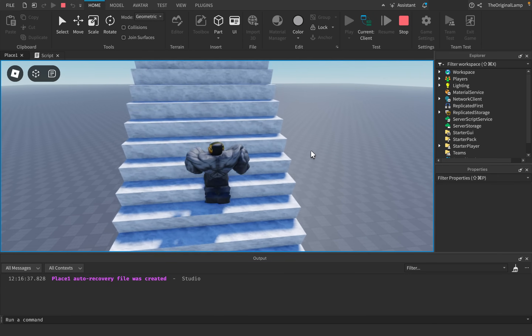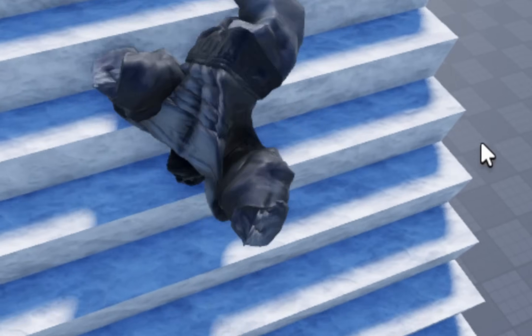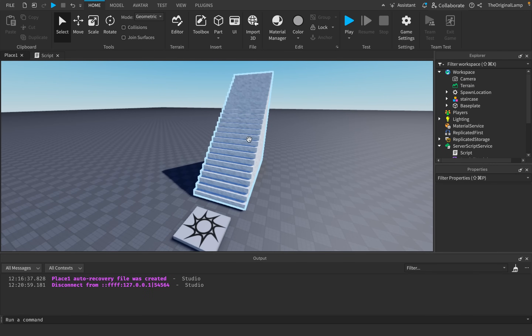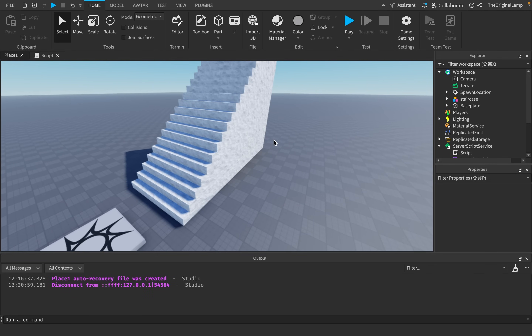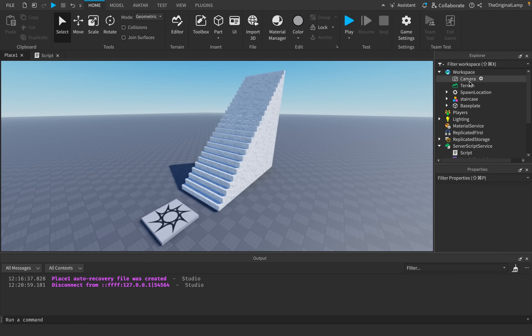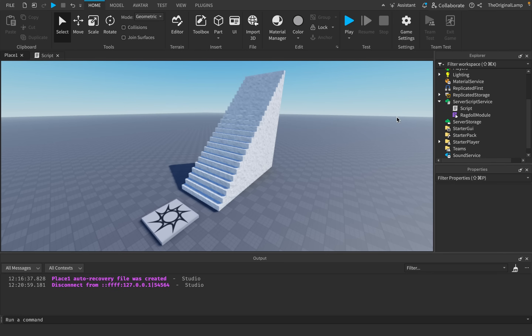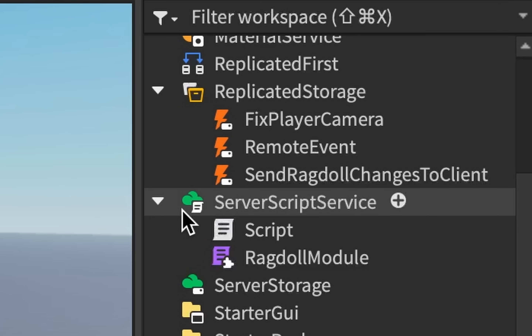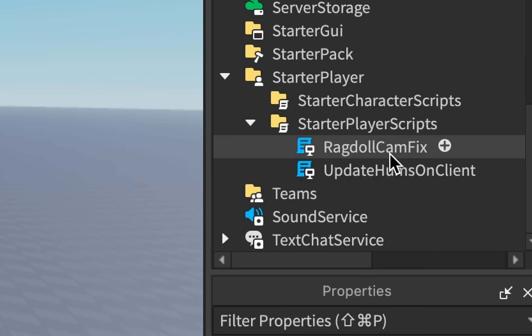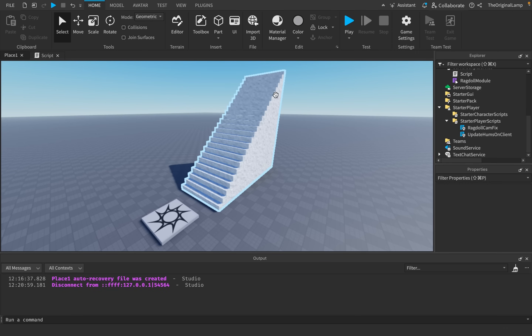Before we start cruelly experimenting on the ragdoll, I need to quickly show you the actual code that goes behind making a ragdoll. I know I just said it's not a built-in feature and you need advanced scripting knowledge, but I want to drive that point home. Here's everything that goes into this: we have three remote events, two scripts — one being a module script — and two more local scripts.